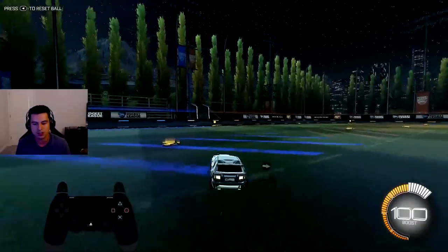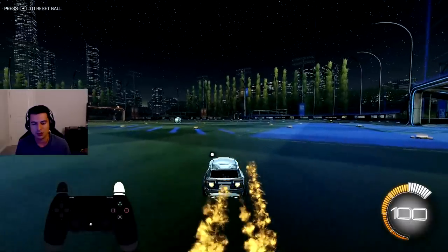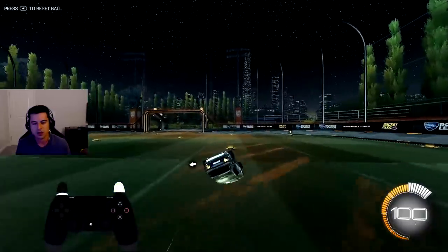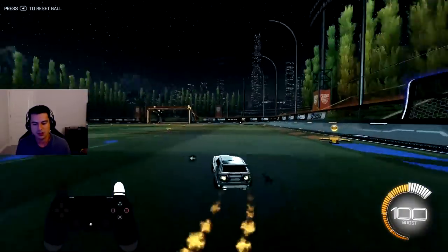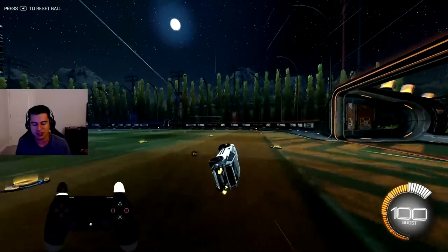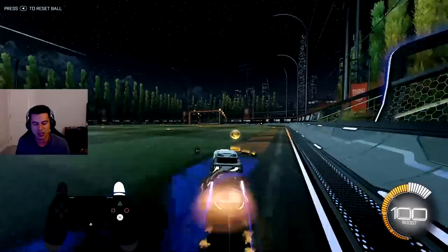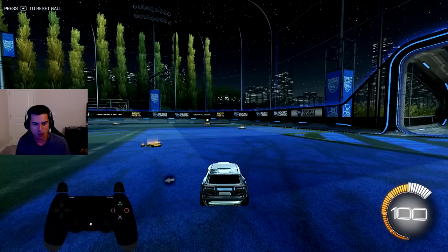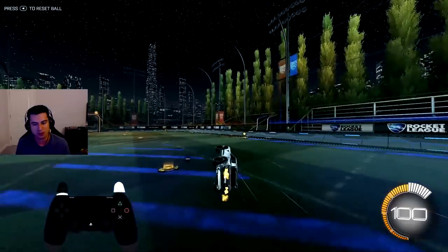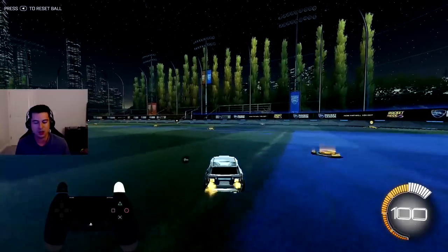If you don't mirror the input correctly, your speed flip will look super janky and you'll spin out. If you're doing it the opposite direction — to the right — it would be 2 o'clock and 8 o'clock, same mirrored concept. Also, when doing a speed flip you'll notice I'm holding L1 on my controller. I have air roll and power slide both bound to L1. If I don't hold L1 — meaning no air roll — my speed flip won't rotate fully and the car won't land cleanly on all four wheels.